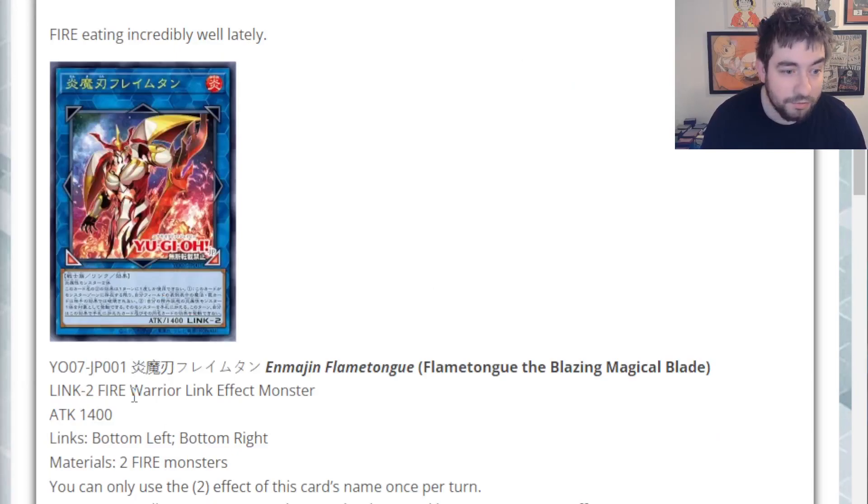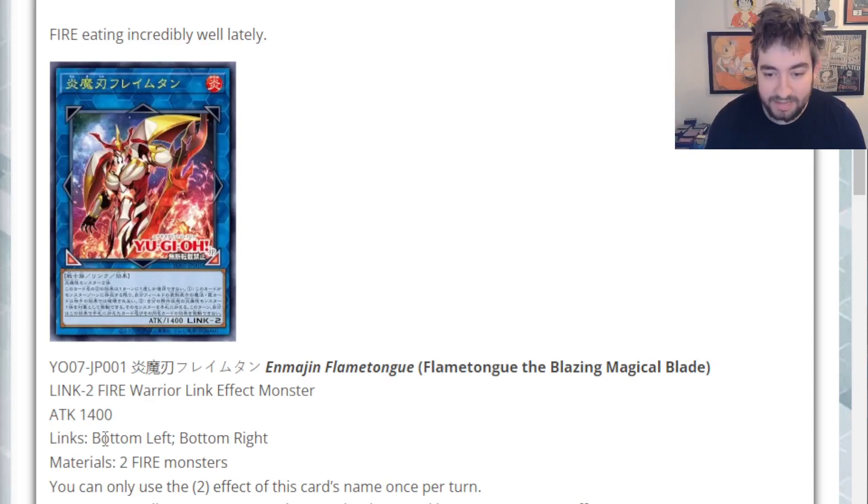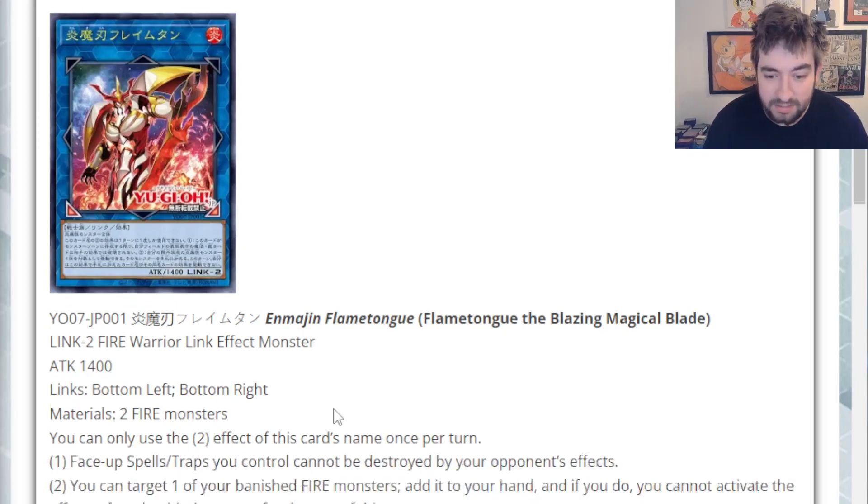This is a Link 2 Fire Warrior, so low-key Fire Warrior support as well here. 1400 attack. He points bottom left, bottom right — great arrows, no question, no hate there. Two Fire Monsters as materials, so he's very generic. Any two Fire Monsters gets you into him. That includes Almirage, so the fact that Almirage exists really opens the door for him to be accessible for a lot more decks.